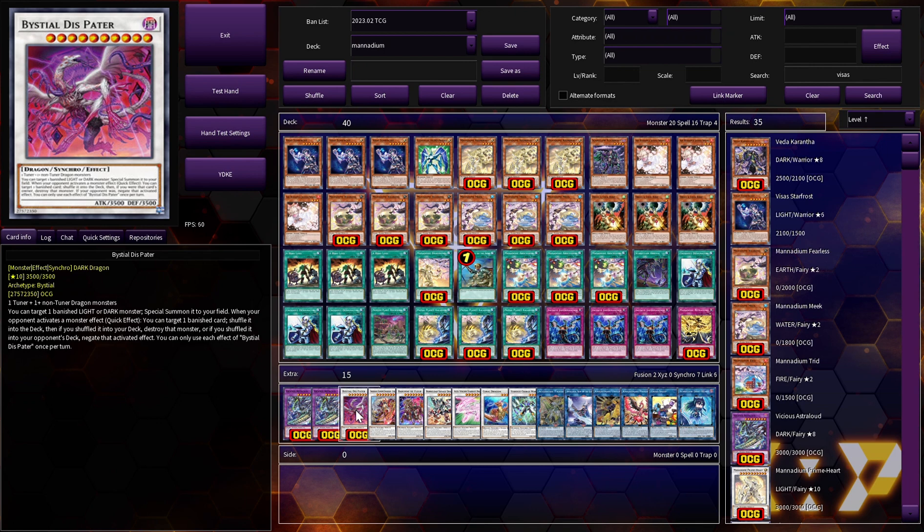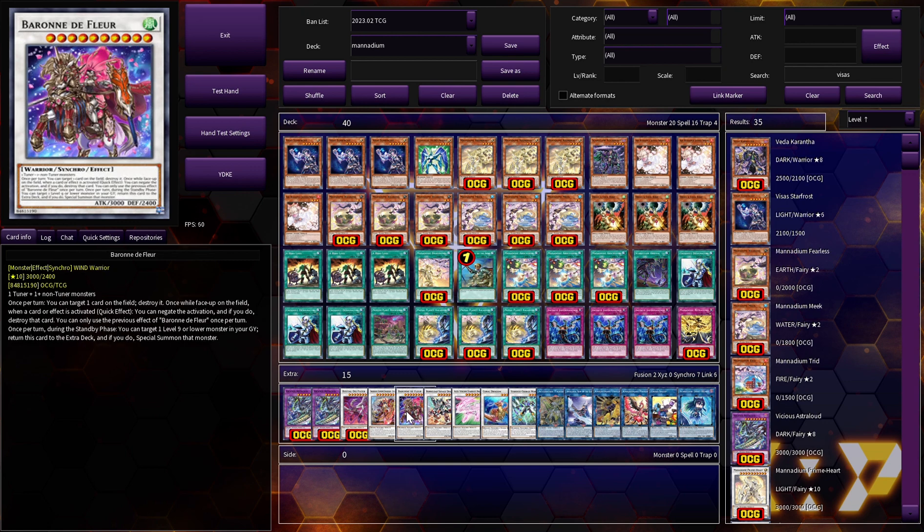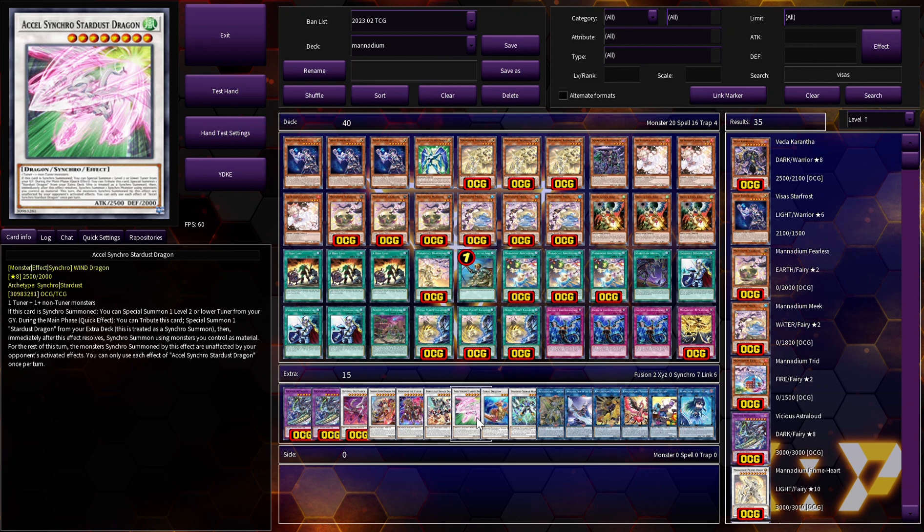Dissipator allows you to target a banished light or dark monster and special summon it to your field. When your opponent activates a monster effect, quick effect: target one banished card and shuffle it into a deck. If shuffled into your deck, destroy the monster; if shuffled into your opponent's deck, negate the activated effect. In other words, you use it primarily as a negate, but it's also an extender. One copy of Chengis as an extra board finisher, since we end on Level 10s a lot.